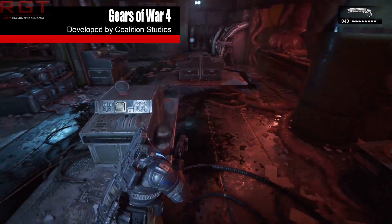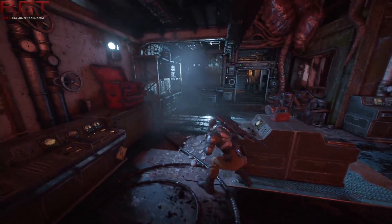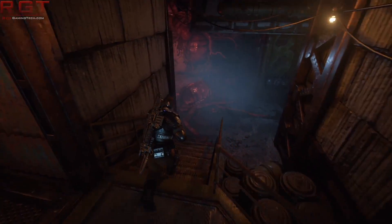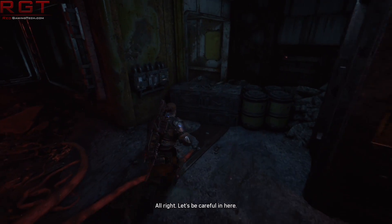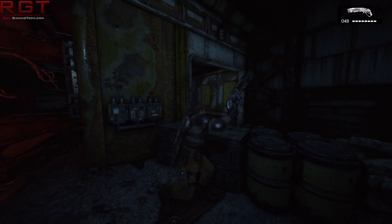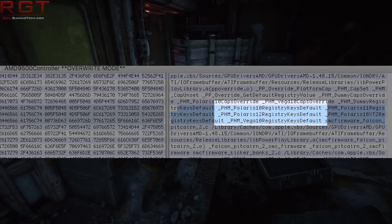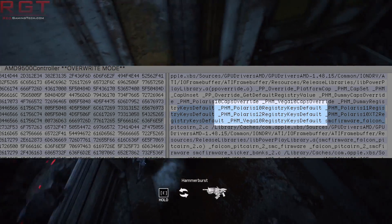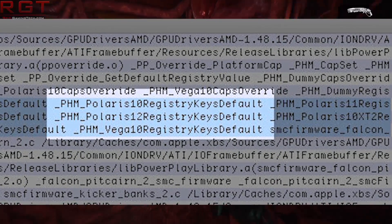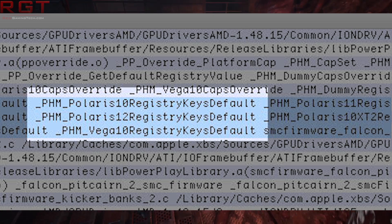Let's focus on Polaris 12. A couple of days ago, I did point out what the hell is going on with Polaris 12. After all, the name Polaris 12 is not a performance indicator — it is merely to say that it's designed after Polaris 11, which in and of itself was designed after Polaris 10. There has been some confusion, because we don't just have Polaris 12 to contend with — we also have Polaris 10 XT2, which the name at the very least implies is a dual GPU. But considering Vega is on its way, where that fits in, we just don't know. But at the very least, we can answer the performance, most likely, of Polaris 12.